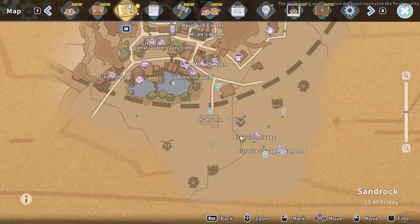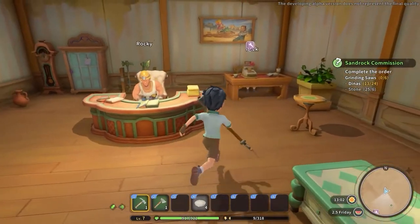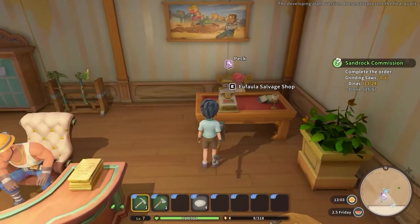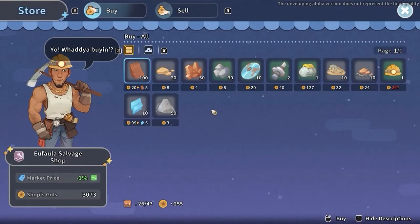If you want to save your stamina and obtain a large amount of stone, visit the bottom-right shop called Euphalo Salvage. In the right corner of the room you will find a cash desk to interact with, where you can buy up to 100 stones each day for a price of 4 gold each.